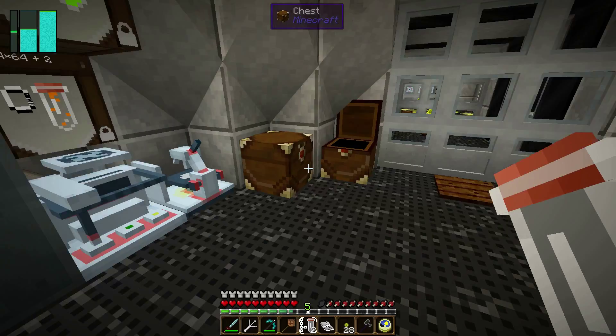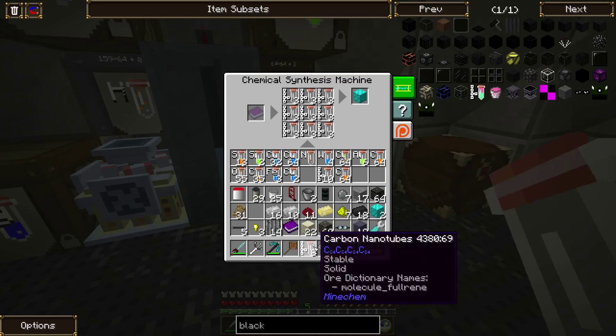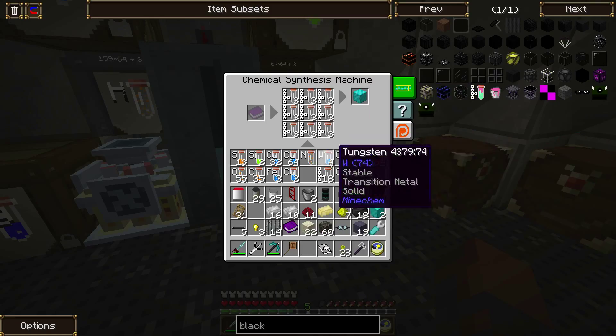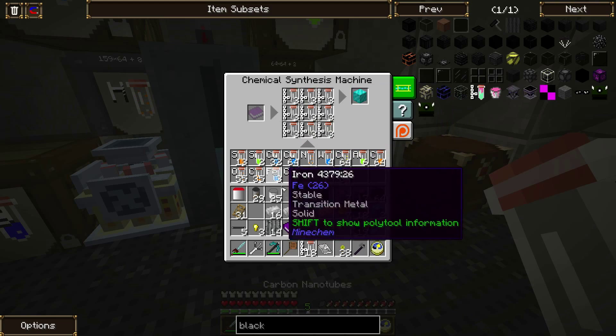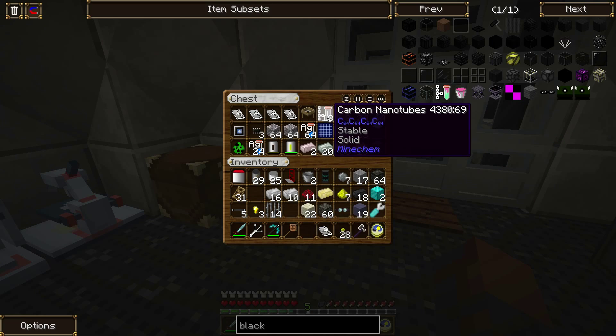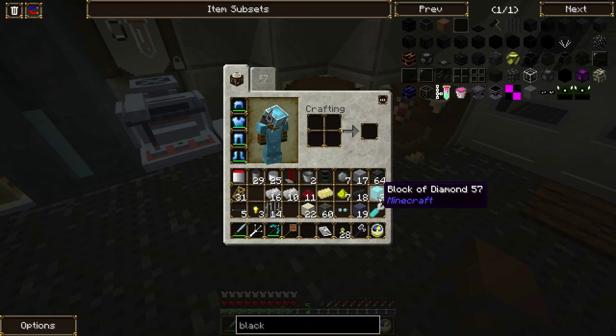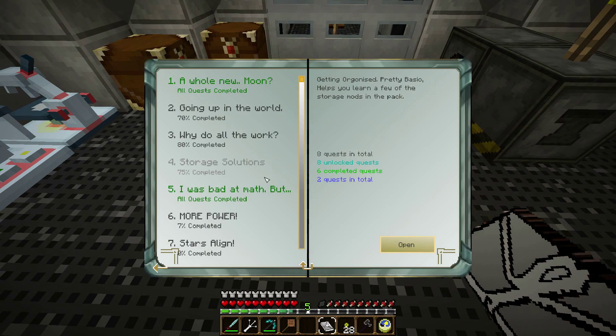Two, three — go. That's two diamonds. Dang, it's not enough. How much is that? One, two, three — one, two, three. That's three, three, three. I need nine more. So nine more and I could make that into another block of diamond. But now I have two blocks of diamond.